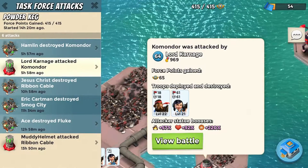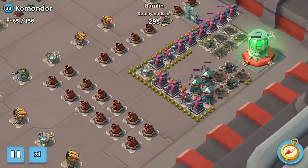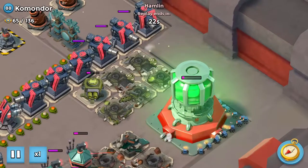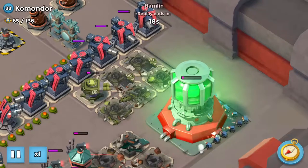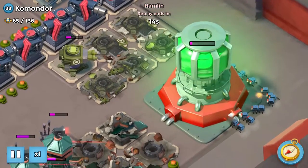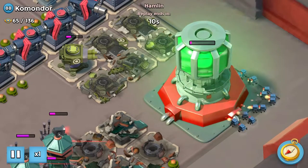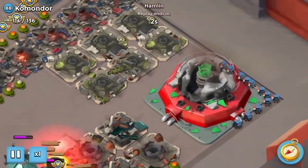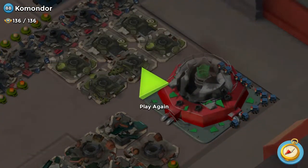You saw how close I got — that was 70,000 health left on the core. Hamlin attacks now and as you can see everything's pretty much destroyed, so he drops two critter boxes. The attack actually went for 20 seconds, so I sort of lied — I needed 20 seconds, but I did have more critters than he did. He drops some artillery shots to help him out. Had I dropped my troops at the start and got the buildings destroyed as quick as I could, I could have had this done in one attack.